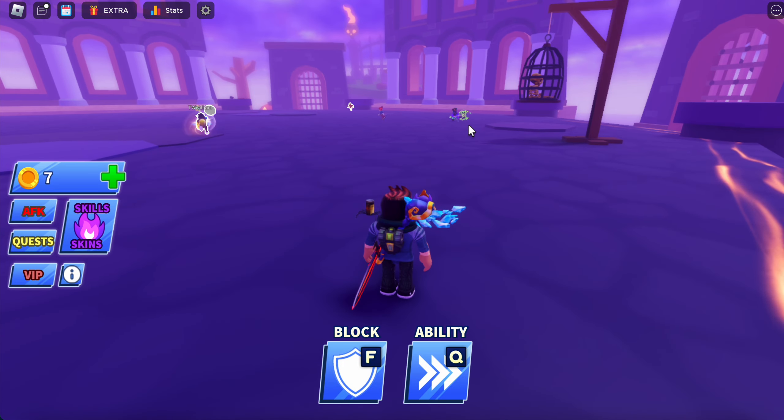You can press F or click to deflect the ball. As you can see, they are fighting it out. I can get the ball like this and deflect it.